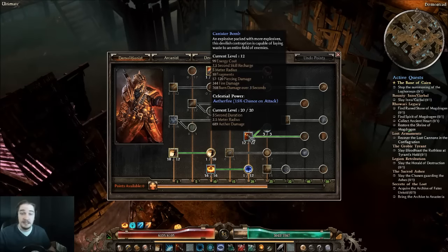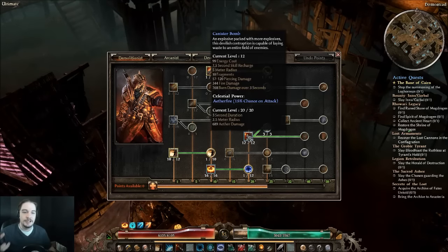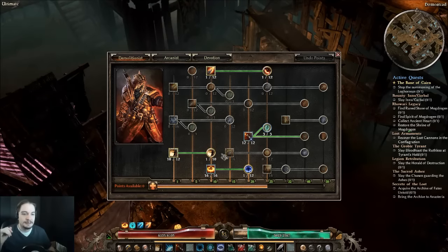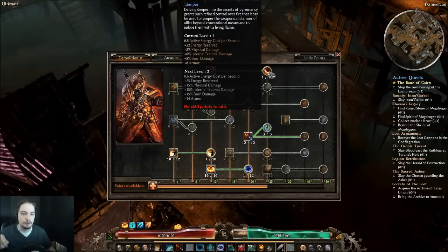On the Demolitionist side, Canister Bomb is completely maxed out and will always stay maxed out. Maxing it gives you more fragments, which means more chances to stun with the Concussive Bomb transmuter and more chances for Aether Fire procs. Enemies stunned by this just sit in Aether Fire taking damage. One point is in Flame Touched and one point in Temper.